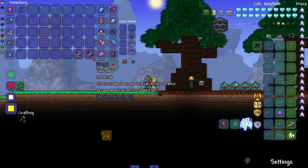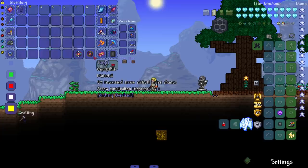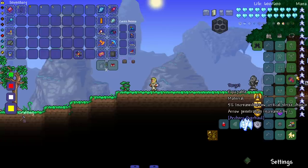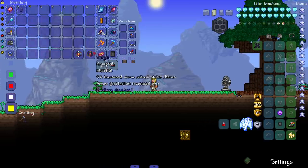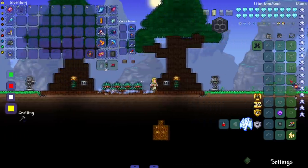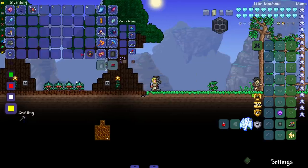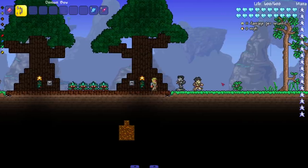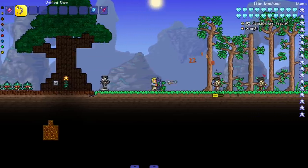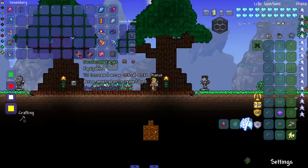We've got these target accessories. The first one: 5% increased arrow critical strike chance, arrow penetration increased by one — very, very nice. I didn't expect it to have an accessory sprite since I don't know what it would look like. Then the reinforced one gives more damage and even more arrow pen. Let me test — if I put this on and summon two zombies, it should penetrate. It might just be defense penetration rather than piercing. Yeah, that type of penetration — defensive penetration — is what I'm assuming.